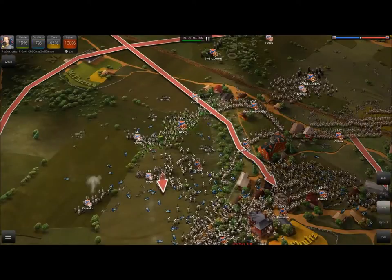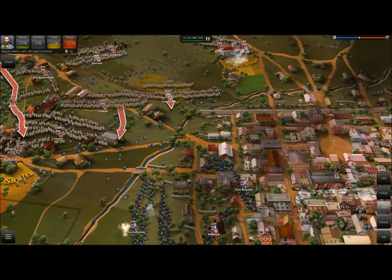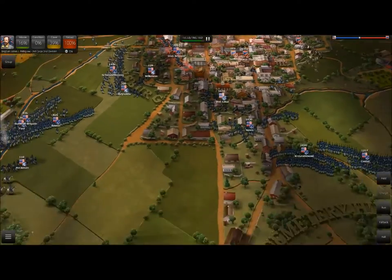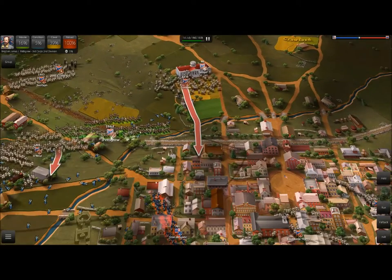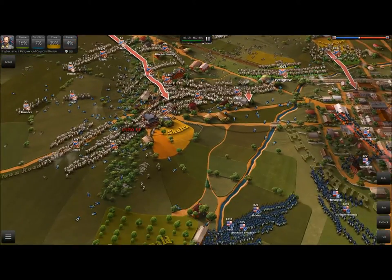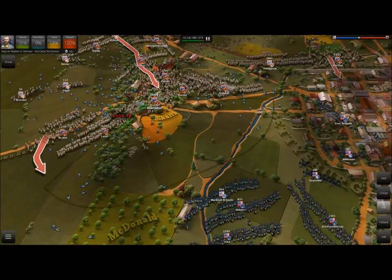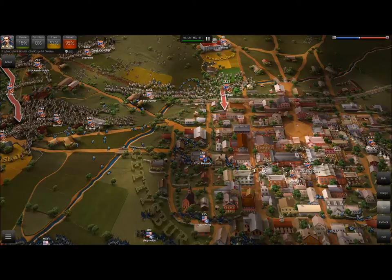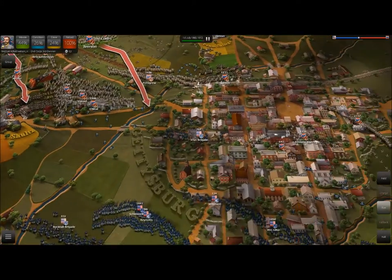I'm going to go ahead and move one of these artillery units up here just to make sure. Stop, Davis. Stop, Scales. Halt, Lane. We just want to hold here, and I think the guys have the idea now. We've definitely forced the enemy back — we've got them trapped in the town of Gettysburg, which is just how I like it. We're bringing Pettigrew up to provide some support. It would be awesome if we could even take possibly Evergreen Cemetery. Although, as you can see, the enemy is getting a lot of support from a number of different brigades. This is where the battle gets tough. We've lost a ton of men just trying to take this position. At this point, I just want to form a nice little battle line and wait for the enemy to approach and fire. Just keep things simple.